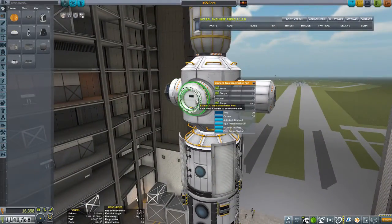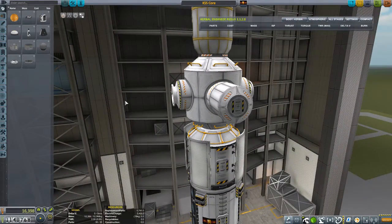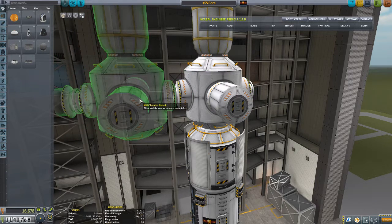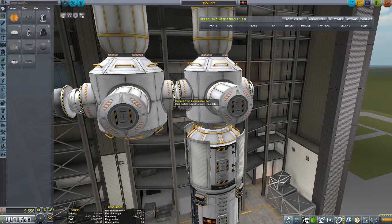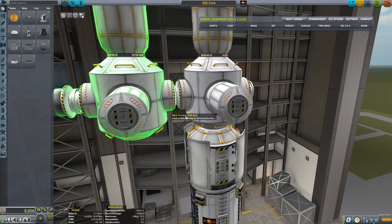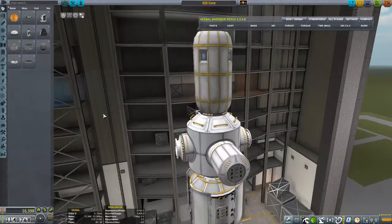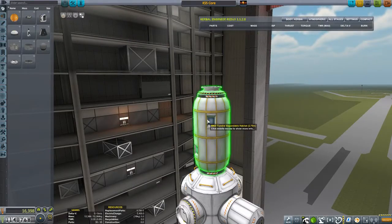These are construction ports from the Rover Dudes construction mod. The cool thing about those is that when they're connected to another construction port, they can be collapsed — it'll just connect whatever is on there straight from node to node. So if I had this and then another big set of things here, these docking ports would disappear and this would connect straight across, being much more rigid and capable of bearing weight. It would reduce the part count and all kinds of other wonderful things.